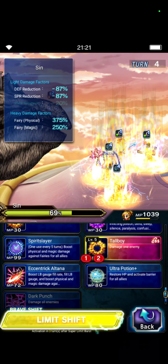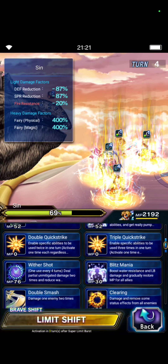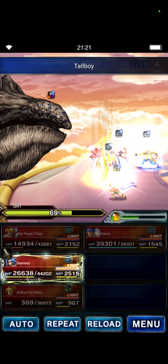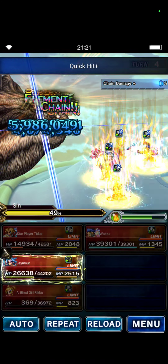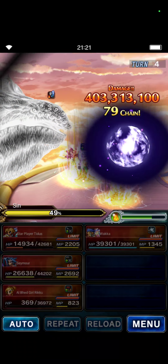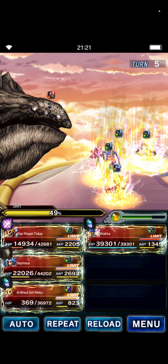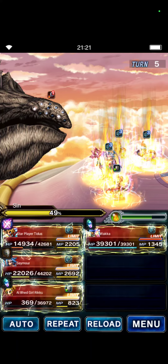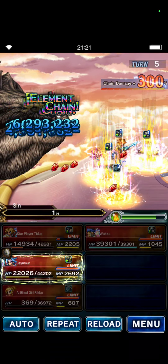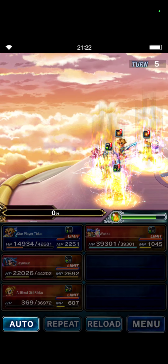Gaze — perfect. We do a little bit of chip damage again. Triple Tall Boy and Drain Tackle, and Quick Hit with Titus. It could be possible to kill him right now but I'm not very sure, so let's do a little bit of damage. Seymour will just guard because of normal attacks and gravity damage. Now we reload and use Titus's SLB — it's a little slow; when Titus is in the air we will chain the chainers. Let's wait — use the air — perfect.